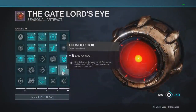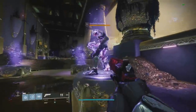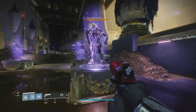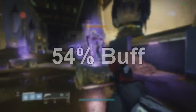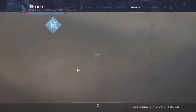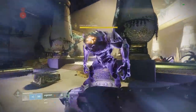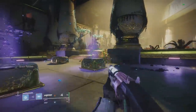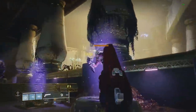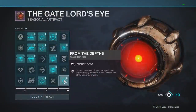Next is a really good mod: Thunder Coil — grants bonus damage for all arc melee abilities and refunds super energy on finisher final blows. Testing without the mod, my arc melee hits for 3,872. With Thunder Coil on, it hits 5,963 — a 54% buff. This pairs really well with one-two punch builds for both Titan and Hunter. On Titan with Paragon Greaves and one-two punch you can easily one-shot an Ogre. The super energy refund on finisher kills is a tiny chunk — the main benefit is the 54% extra damage.